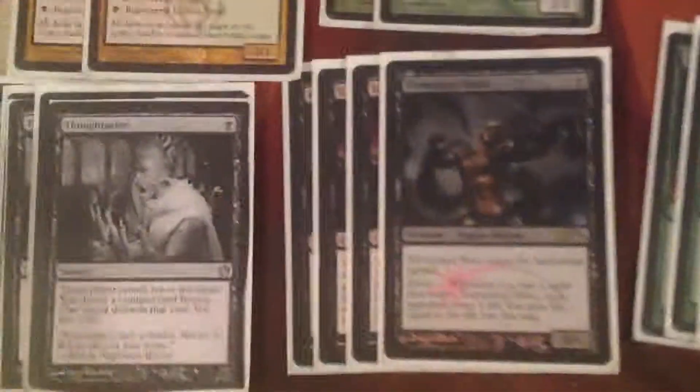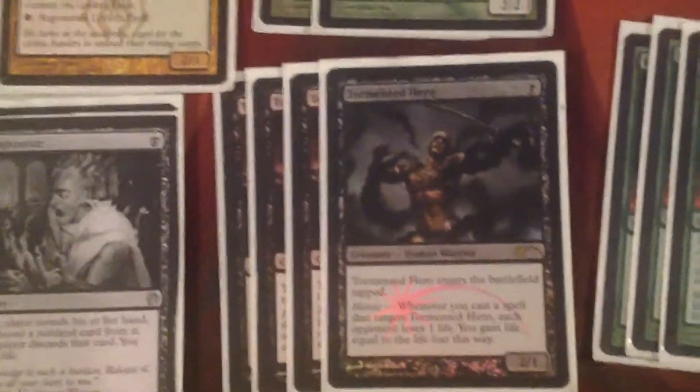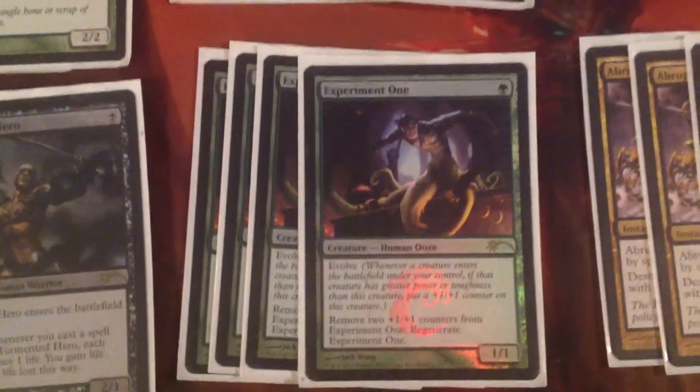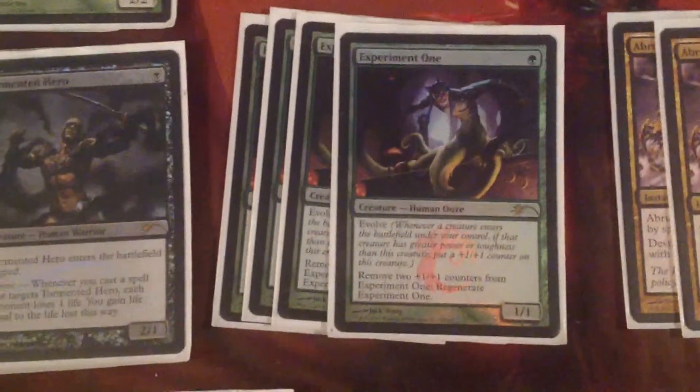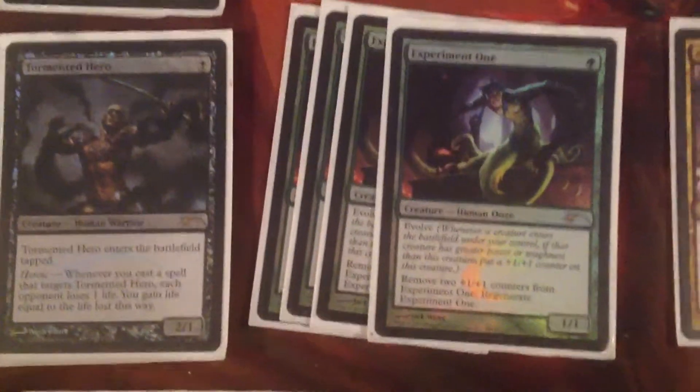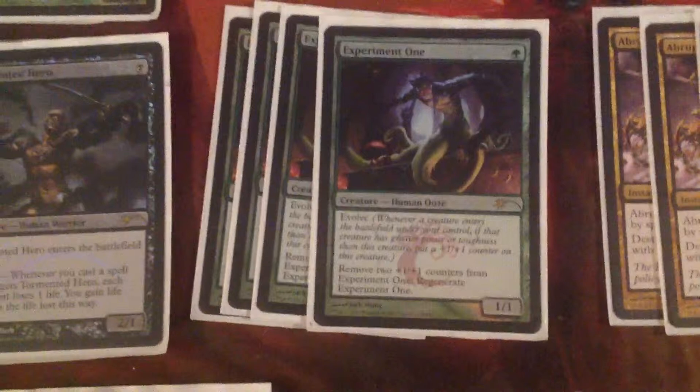We've got four Tormented Hero — one drop, two power, one toughness. Not really much to say. It's very aggressive, triggers the Evolve on Experiment One. It's a really good card. Experiment One is really good — survives a bunch of removal, gets really big, unless you're against something like the Grixis deck that plays all removal all the time. But the Experiment One is really good — survives a lot of stuff.